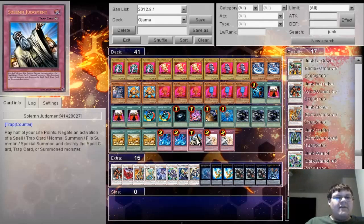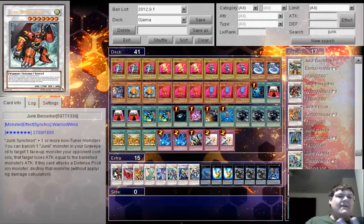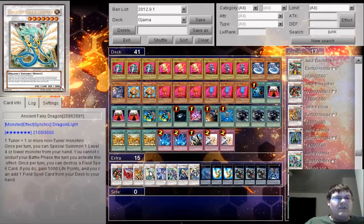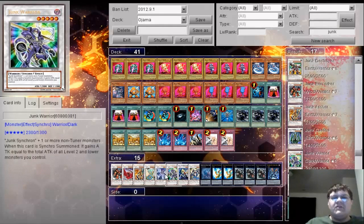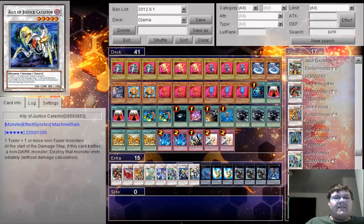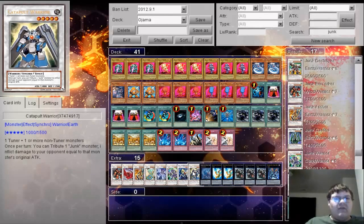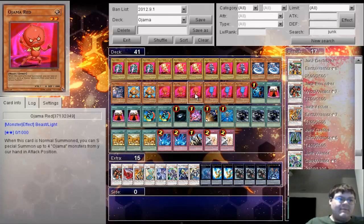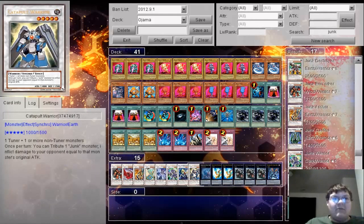On to the traps: Double Tarantula, and Triple Salmon Brigade. Onto the extra deck: 1 Junk Berserker, 1 Black Rose Dragon, 1 Junk Archer, 1 Ancient Fairy Dragon, 1 Frozen Fitzgerald, 1 Junk Warrior, 1 Ally of Justice Catastor, 1 Catapult Warrior. Most of these choices are based on what you can do with Junk Synchron — you can go Junk Synchron 1, 2, 3 and then jump into Mistworm, but I opted not to play Mistworm for now. You can easily cut Catapult Warrior for that. Catapult Warrior is just in here for the quick damage off the Junk Synchron.